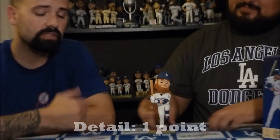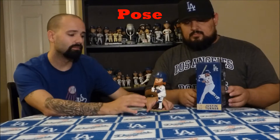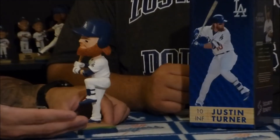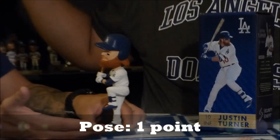Let's jump into the pose. Justin Turner has a really cool pose — it's the signature pose because he's got that big signature leg kick. As you can see on the box, he's going into his swing with that big signature leg kick, and they do a very good job showing it in this bobblehead. The pose is just dead on, so we're going to give this category another point. Don't you agree?